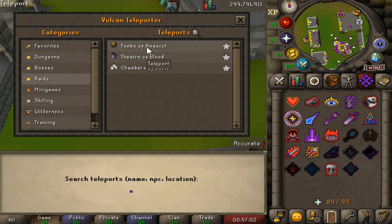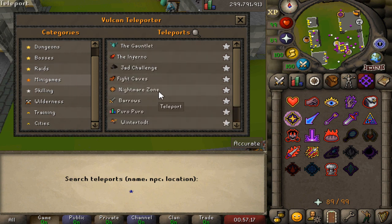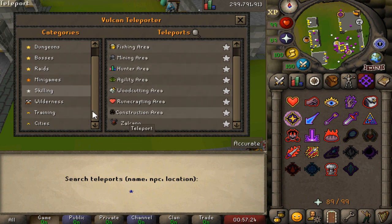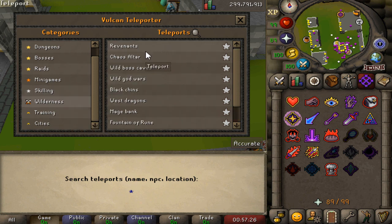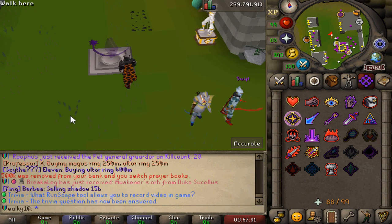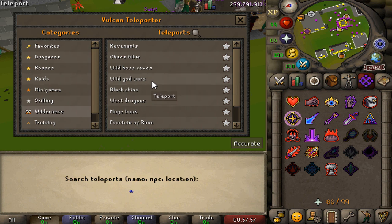Back to the teleports — we're gonna check out the Tombs of Amascut armor, Scouts top, and Champions of Varrock, all fully working in Vulcan, which is big news as not many servers do that. Minigame-wise: Gauntlet, Inferno, Fight Caves, Nightmare Zone, Barrows, Puro-Puro, Wintertodt, Warriors' Guild, Zalcano, and more. Also a bunch of skilling teleports, wilderness teleports, training areas, and cities — endless content.